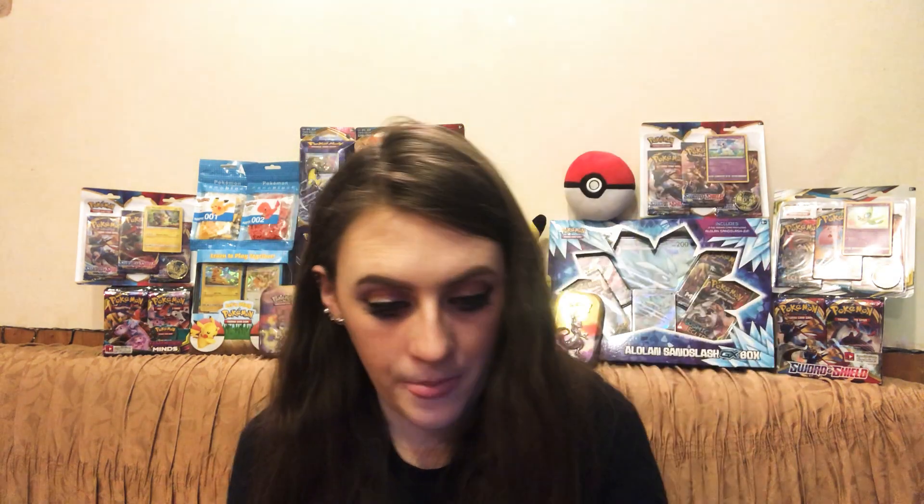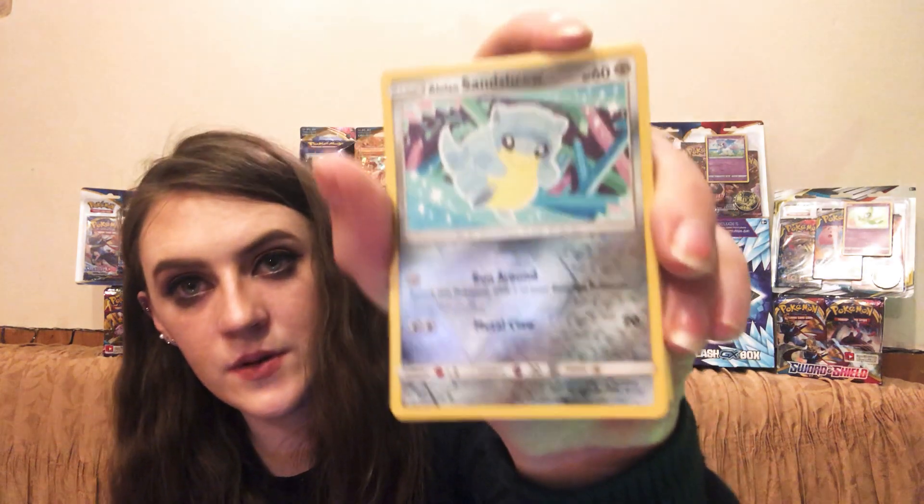An energy card. Trainer card: Guzma and Hala, uncommon card. Trainer card: Professor Oak's Setup. And last but not least, the one I saved to last — an Alolan Ninetales holographic common card.